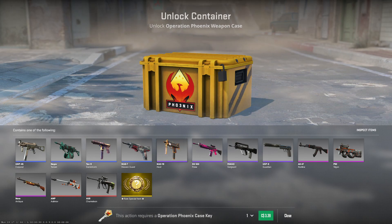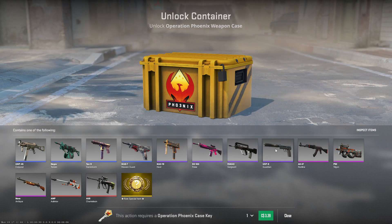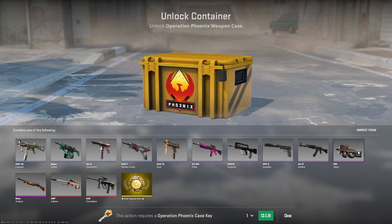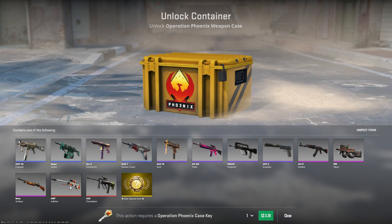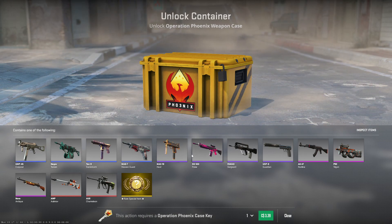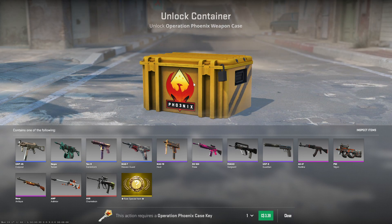Kicking this into gear a little bit — obviously we are going to try to get the Op Asimov. Out of all of them, the Redline, the Guardian, the Trigon is actually pretty sweet too. I had a stat trak of this, but the Op Asimov is like where it's at. All the other stuff has some value behind it. The case value is about $5 Canadian, about $3.50 US.